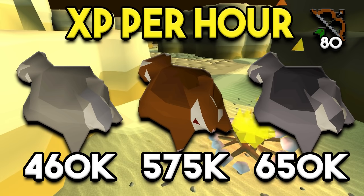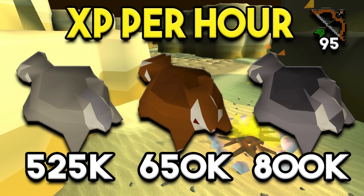For the XP per hour at level 80 range, this is about what you can expect — anywhere from 460 to 650k per hour, depending on the chin type you're going to use. Most people prefer red chins and that's what I'd recommend. Even if you have a lot of money, I'm not sure it's best put into black chins; probably better to save that money for gear later. Grey chin chompa are a really good method if you're strapped on cash but looking for range XP. At 95 range you can expect 500k to 800k per hour depending on chin type, though it's not a massive difference — about a 20% upgrade going from one chin to the other.